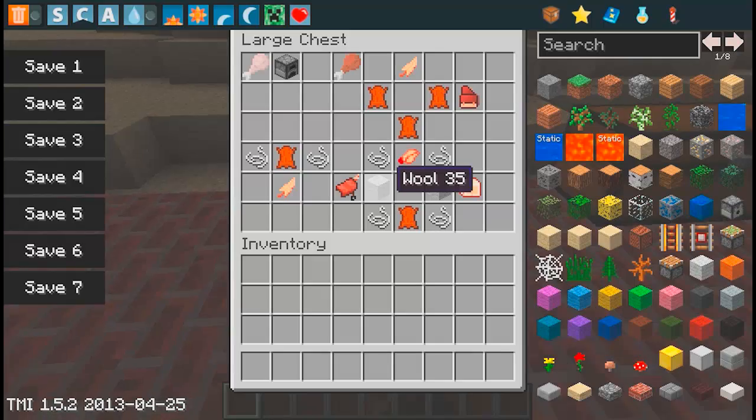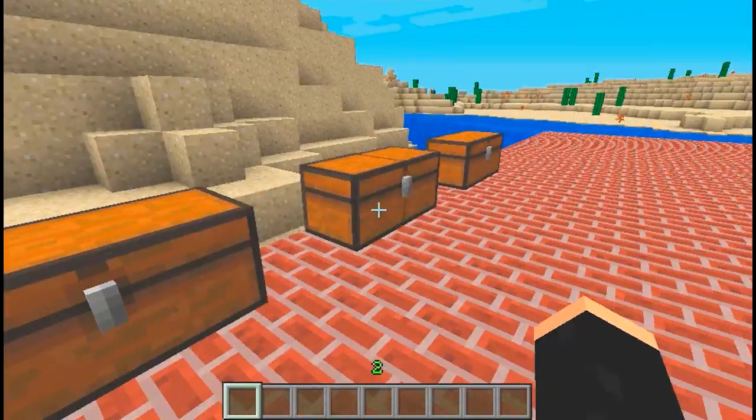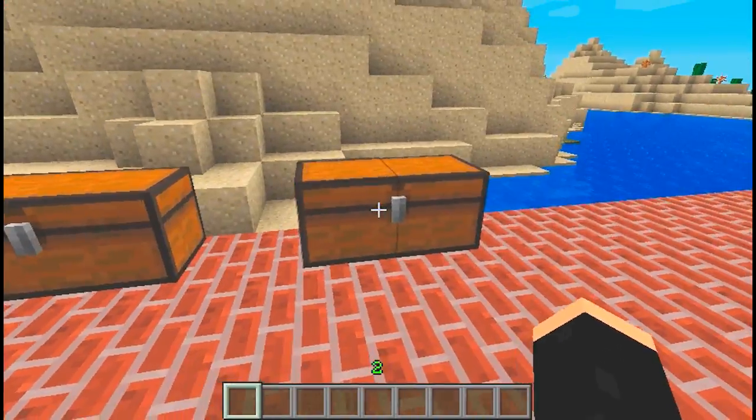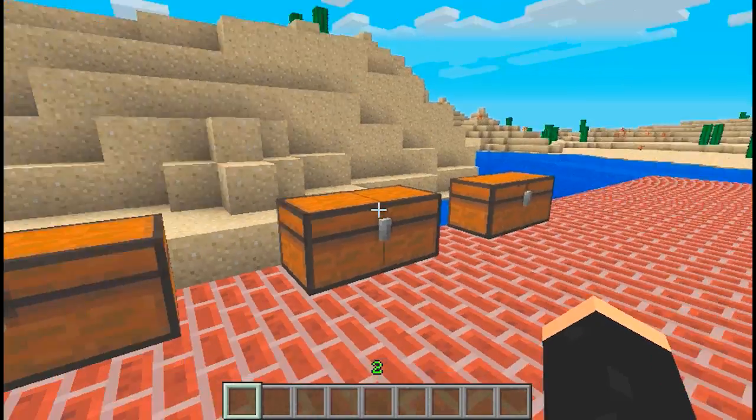There are a lot of things in this mod review. I have two different chests — one over there is what you use to tame them, and over here is the things that you can use for the Chocobos. There's a reason why I have three chests, because I didn't have enough room in one chest.